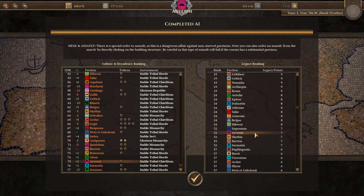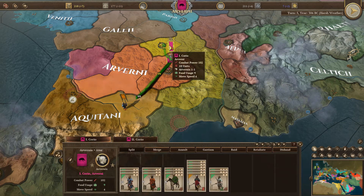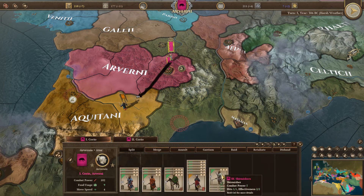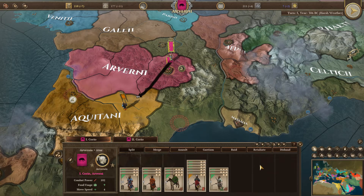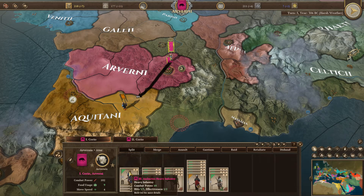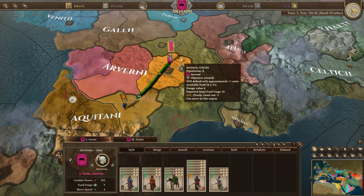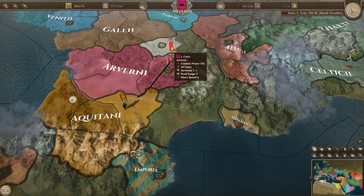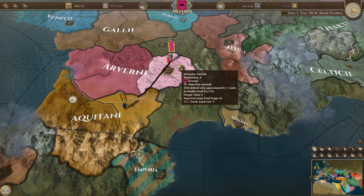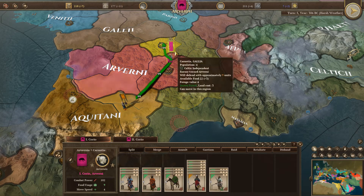Our legacy went up to seven, gaining two per turn — that has us tied for 32nd place. Some empires are getting a lot more legacy per turn but slow and steady wins the race. Our army recovered to 102 combat power. We didn't fight a battle that turn, so some units repaired themselves — that's just a matter of time. You need to make sure they have enough food wherever they are; their food usage is nine but the forage value is six, with some available food in the territory.